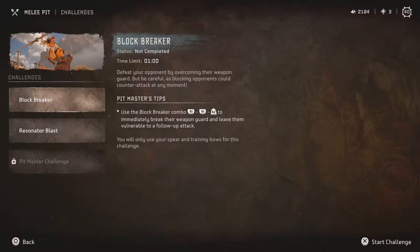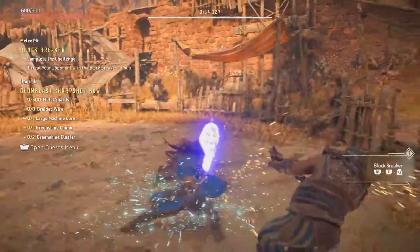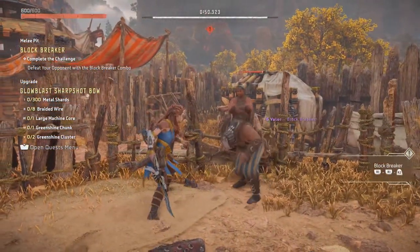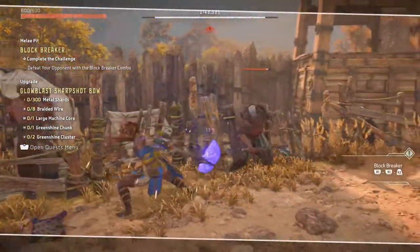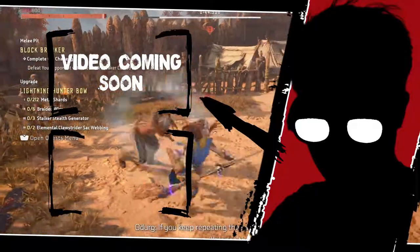So once you have the Champion's Spear in your inventory, you are already good, even if you don't equip it. And with this now fixed, you can now do the melee pit challenges, and with that you can do the Enduring after you've finished all of the melee pit challenges. But if you want to continue getting more tricks and tips, please do check out the playlist over here, or you can check out my other videos over here.